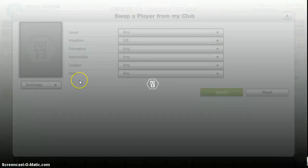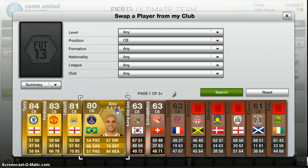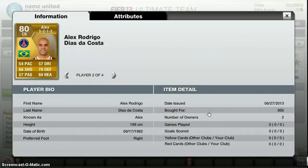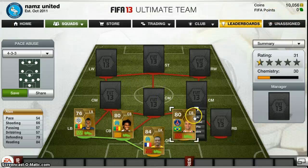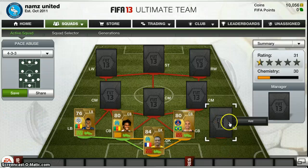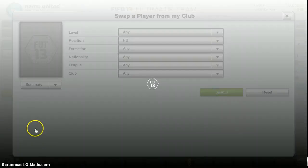At centre back we have Alex, who is probably not my favourite player on the team but he's probably one of the strongest — his stats are pretty good because he's got 84 heading and 79 defending, so for a defender he's really good. He's only 950 coins, so that was a pretty good deal. I remember when he used to play for Chelsea, he used to be such a beast. He's gone down a bit now, but he's still really good.